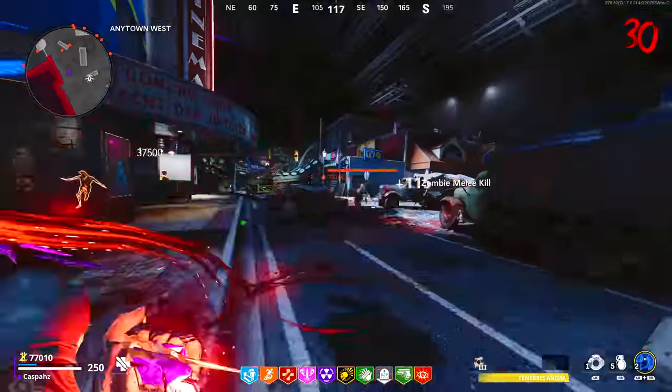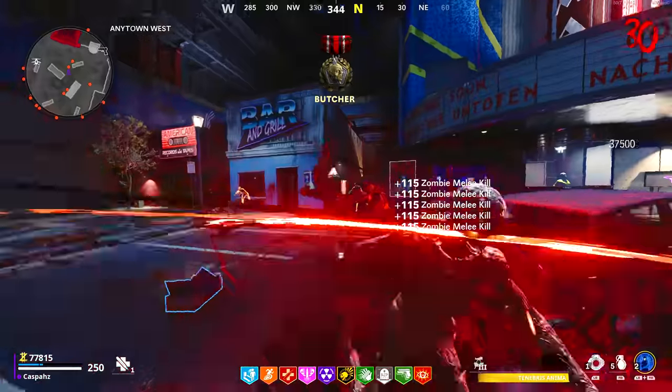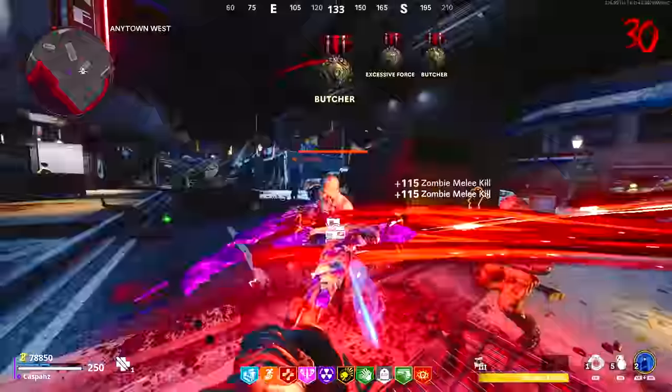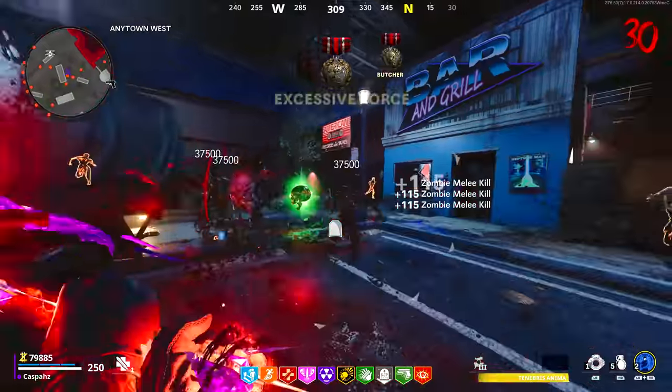The first use of the Crystal Axe Savager is the double axe swing. On an Xbox controller, I'm clicking the right trigger and it is swinging twice with one click. Not only does this attack have an incredible range, it is also extremely powerful and every time you kill a zombie with this attack, it will repair your armor by a little bit.